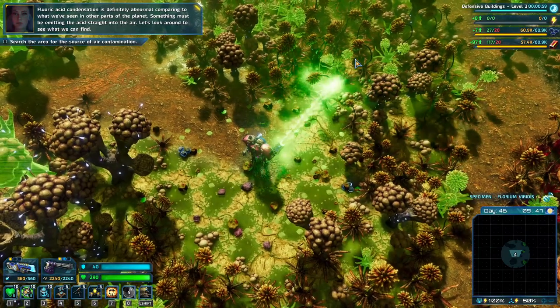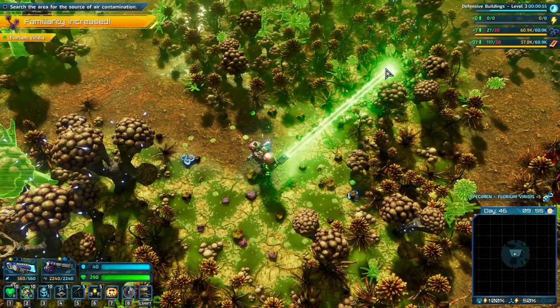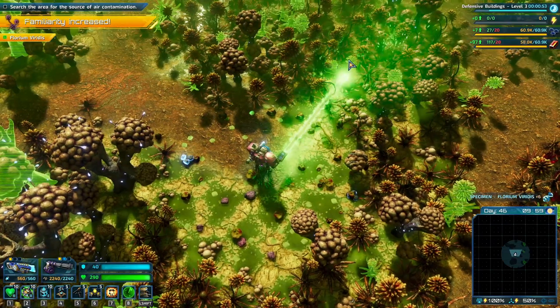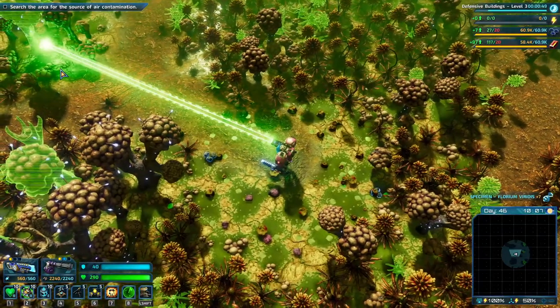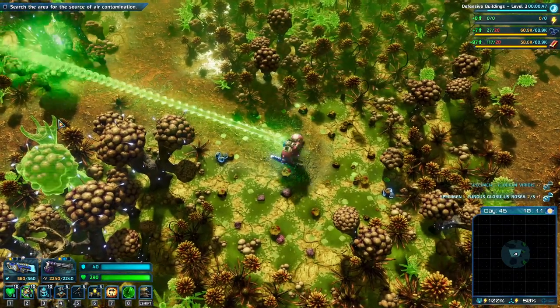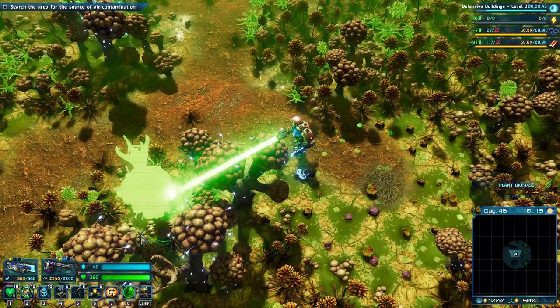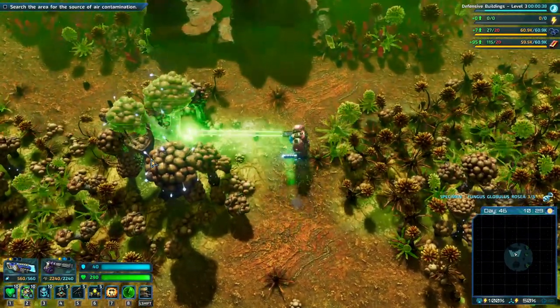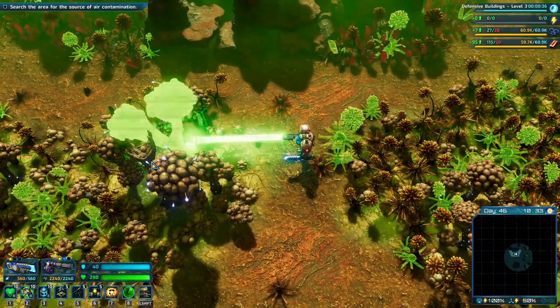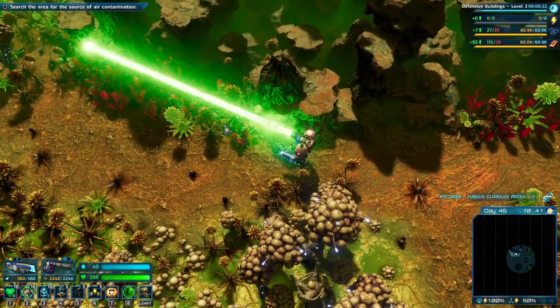Environmental scanning in progress. Ashley: my senses are indicating a highly acidic atmosphere composition - fluoric acid condensation is definitely abnormal compared to what we've seen in other parts of the planet. Something must be emitting the acid straight into the air. Let's look around to see what we can find - we want to scan all these flowers, especially the big bulbous one.